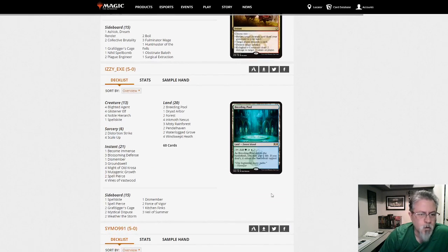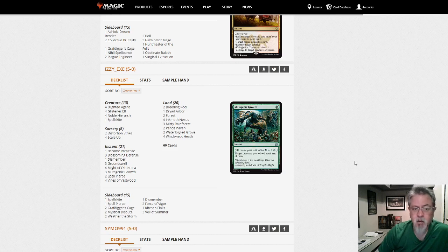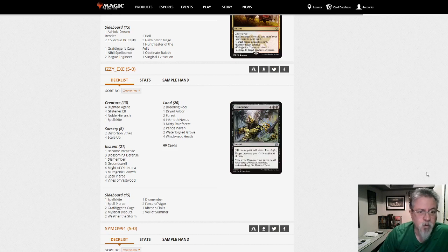Infect — as I was saying earlier, if you skimp on your removal Infect will show up, then removal comes back and Infect goes away. It's almost competing sine waves — reversed — with Dredge. Infect is also very good against Titan decks, so keep that in mind as Titan is big. This Infect list doesn't have anything really unusual.